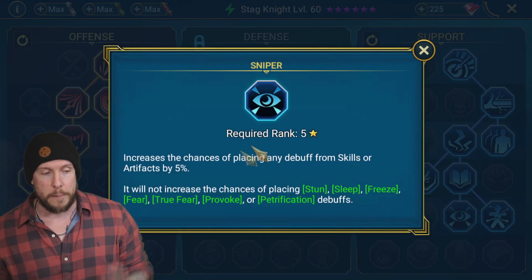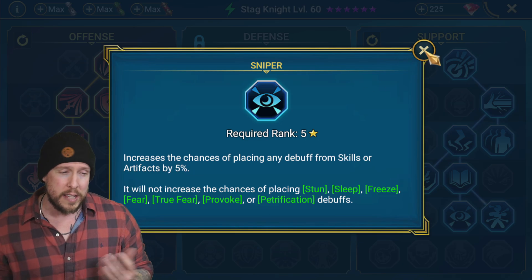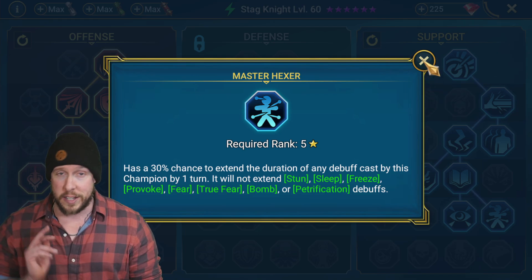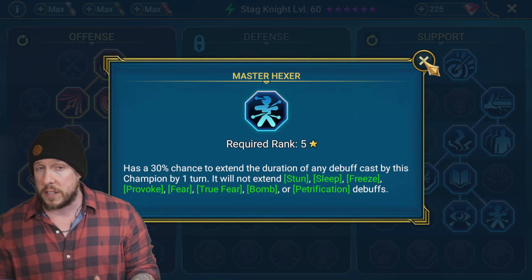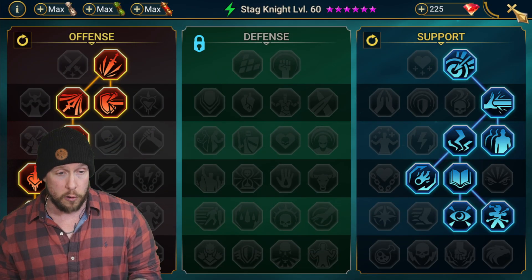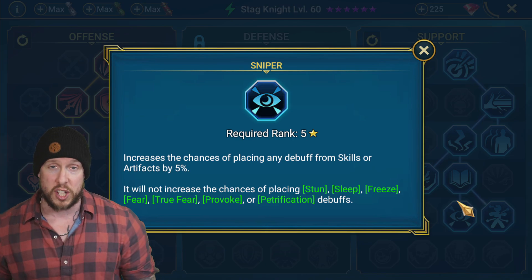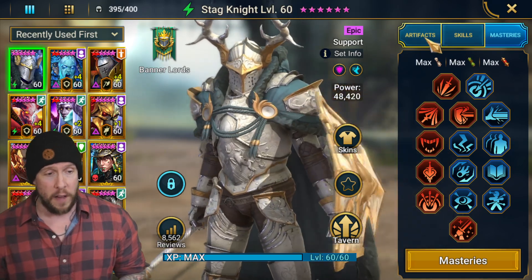Sniper is going to increase that 95 to 100% on the A2 — really one of the most important masteries, along with Master Hexer. Master Hexer gives a chance at extending not just the decreased defense and decreased attack on the A2, but also the decreased speed on the A1, which cannot be overlooked. Sniper also helps the decreased speed on the A1, giving a 55% chance on each hit — a very dependable decreased speed.